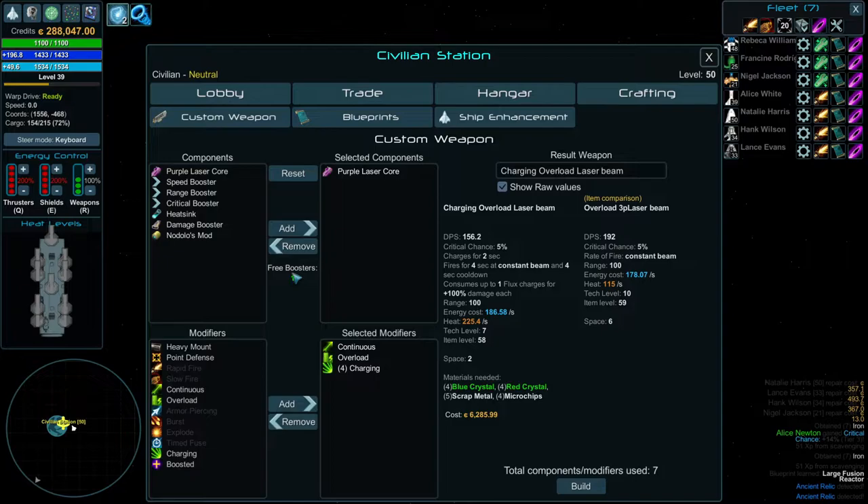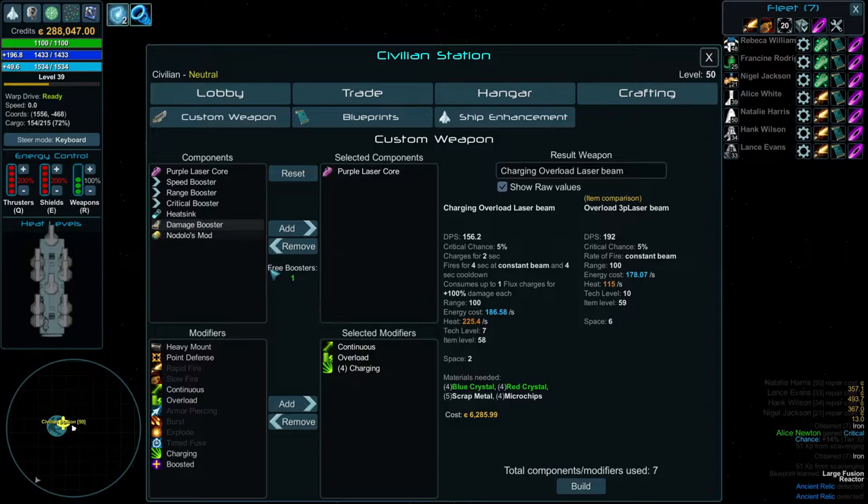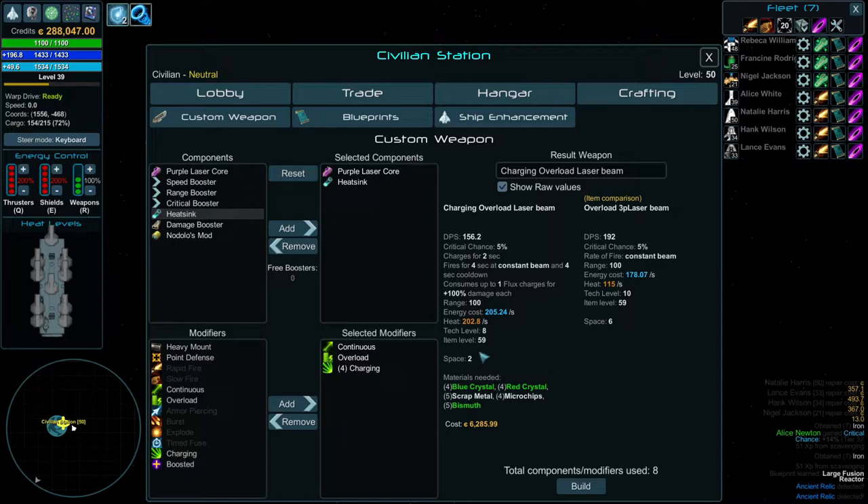So there are some things to keep in mind. When you're doing this, you get free boosters. All of these are boosters, whereas the laser core just adds another core — that's more damage. Everything else in here is a booster. So if you put in a booster, it's free — as in, free size. I just added a heatsink in, which lowered our heat used for this weapon. It used to be 225, now it's 202. Tech level's gone up to 8 because we're using 8 components. Space is still 2, and if I add another heatsink booster, now we have 2 heatsinks. Heat is lowered, tech level's 9, space is 3. We've added half of the space for this plus 100% for continuous.